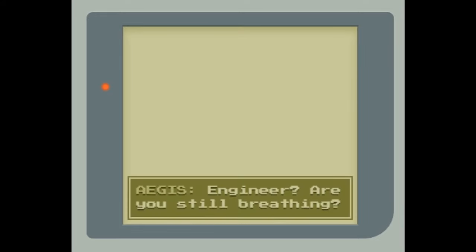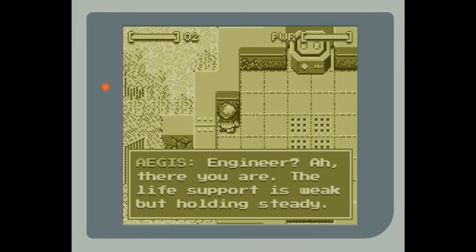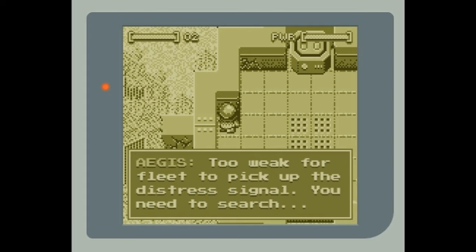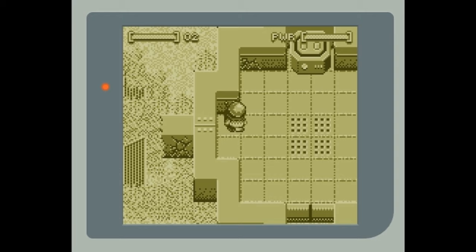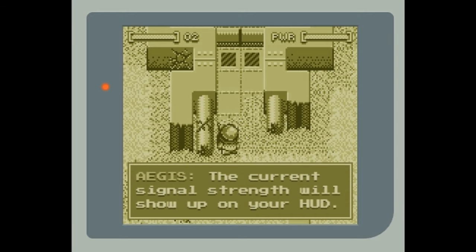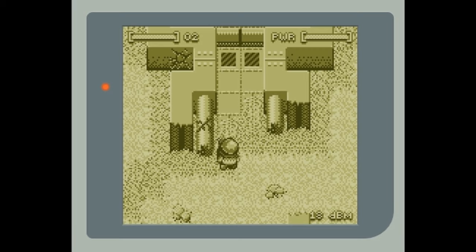Human air, man. Engineer, are you still breathing? Blink once if you can hear me. Life support is weak but holding on steady. I would like to congratulate you on surviving that crash. However, the emergency power won't last very long and your suit transmitter is too weak for fleet to pick up the distress signal. You need to search the wreckage for materials that can be used to amplify the signal relay. Fleet won't be able to pick up the signal until it's at 96.